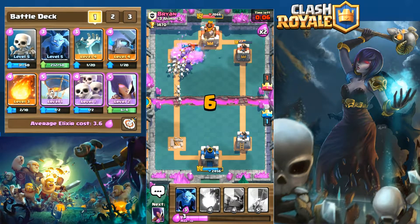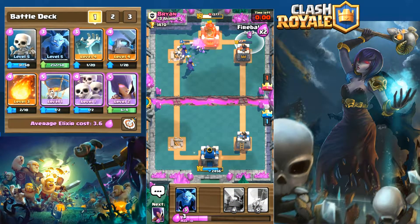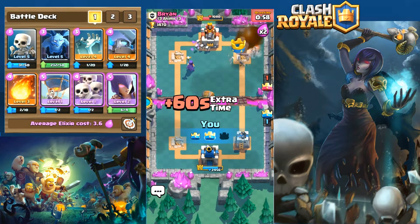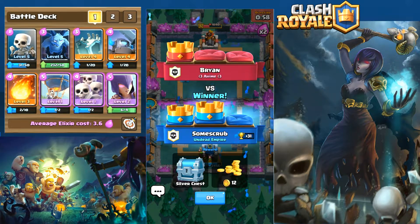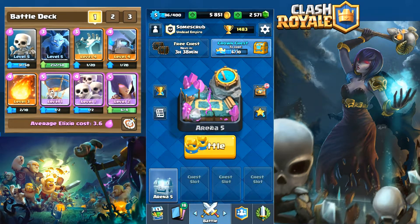He drops a Pekka — only 13 seconds left, and he froze all four of our witches. Skeleton army down, three witches trying really hard. I switch up cards at the last moment, lay the fireball down, take out his tower and win the game. If I'd kept it up I probably could have gotten three crowns, but I wanted to ensure the win so I threw that fireball up there — good choice. 31 trophies for that win.